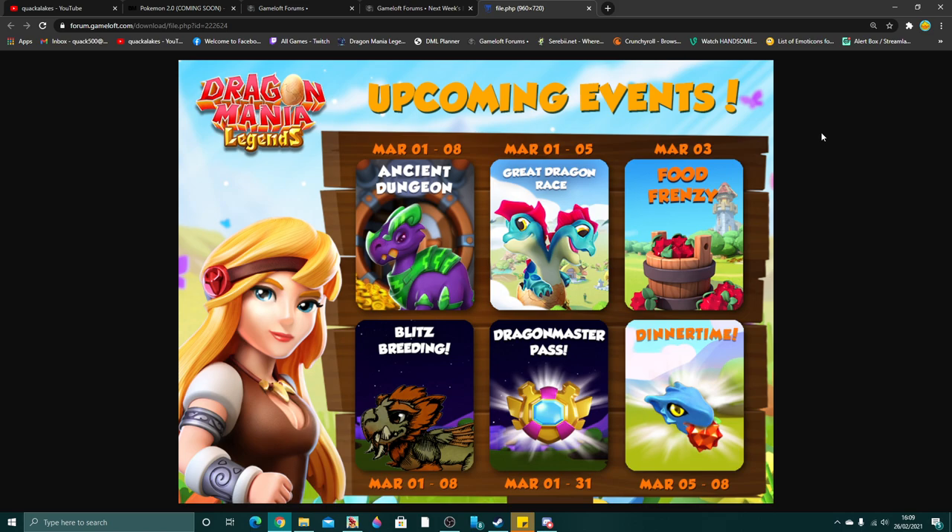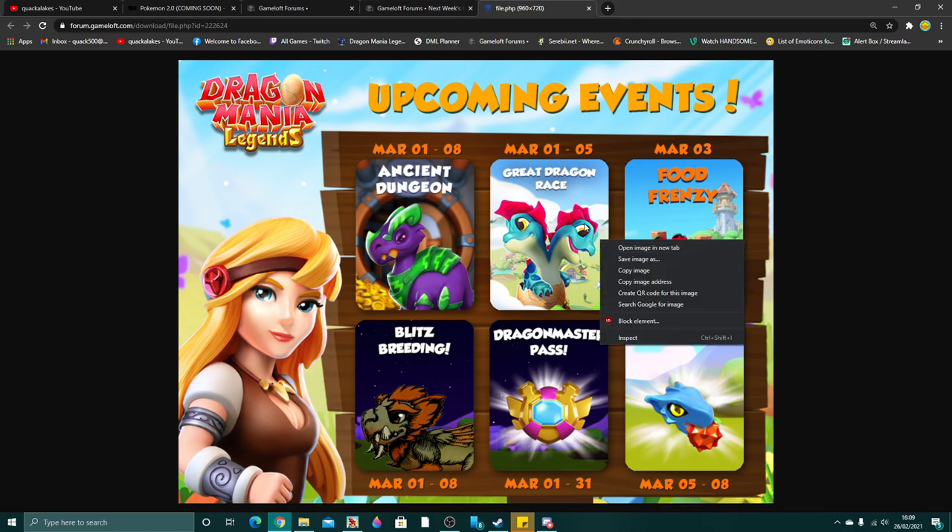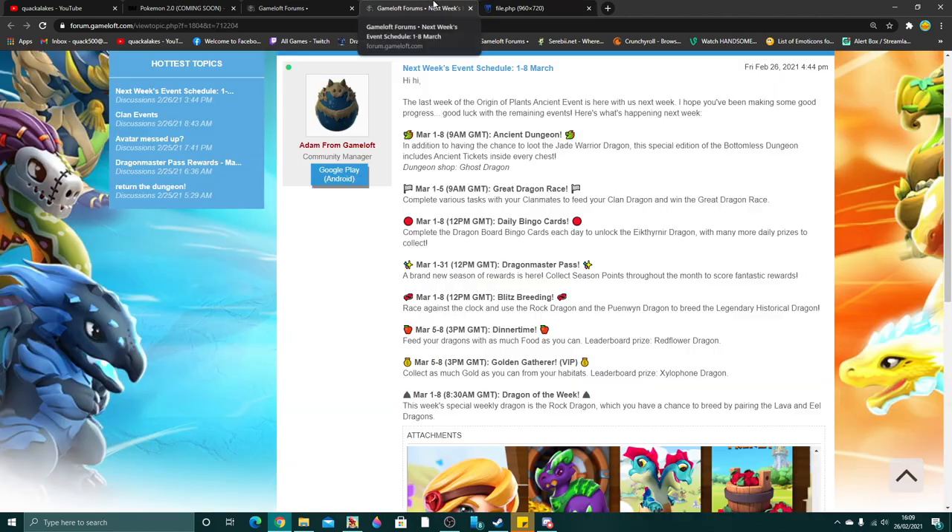Don't forget next week we can get ancient tickets inside the dungeon once again, so you're going to want to grind the dungeon if you want that ancient chest dragon. Along with that, we're also getting the new Dragon Master Pass and a blitz breeding event for historical is coming, plus weekend events that will hopefully give us some bonus goodies.